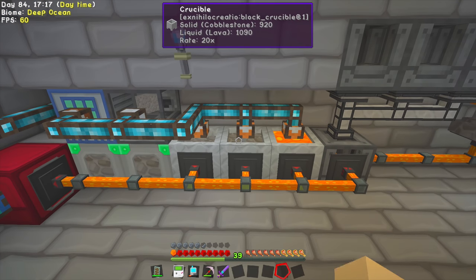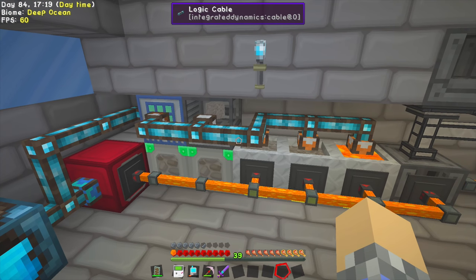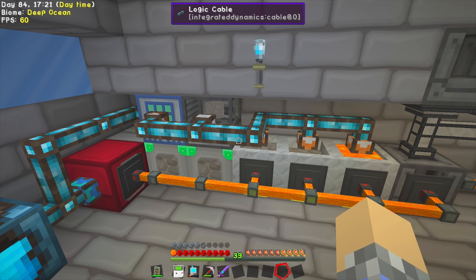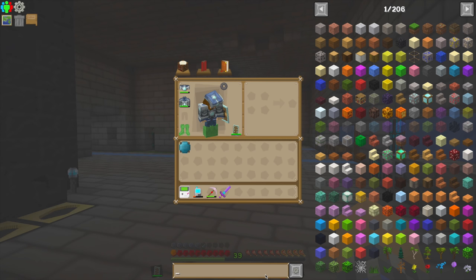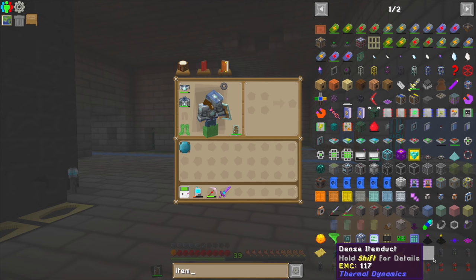So we need to step up that lava production. I also changed things over here — we had just item teleportation pipes, and I keep trying to remember what those were called. Transfer pipes — we're not using transfer pipes anymore.